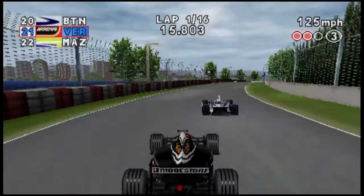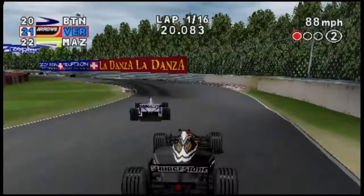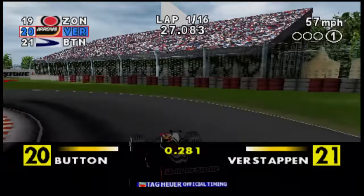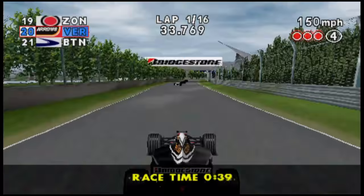We've just gone to Canada now, just showing you one of the other circuits, starting from the back. Unfortunately Jenson Button, who was in his first year in Formula 1 in the Williams, always seems to start from the back of the field in this game for some very strange reason - his teammate is always well up there in about 5th, 6th, 8th, something like that, but Jenson always starts from the back.